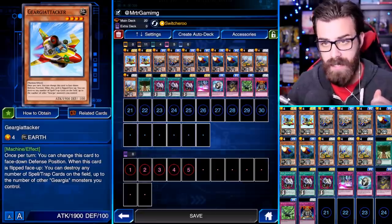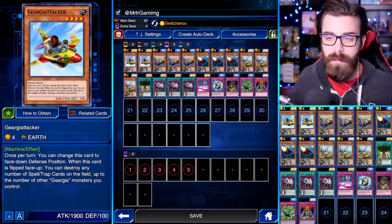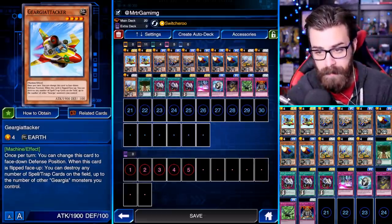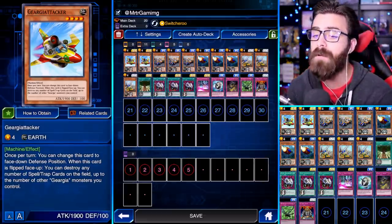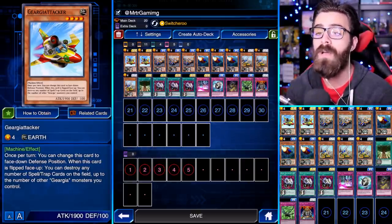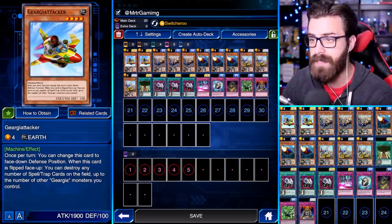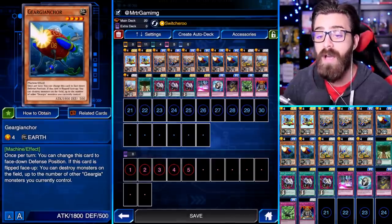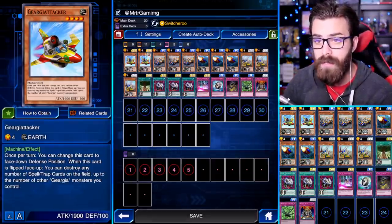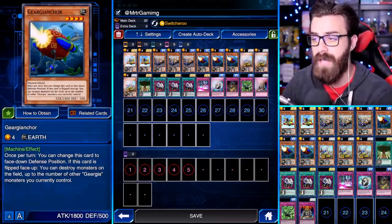This is gonna be focusing on the Gear Gear cards — I'm just gonna call them by their other names. This is the Attacker; two of these in this deck. Once per turn you can change a card face down, and when this card is face up you can destroy any number of spell/trap cards on the field up to the number of Gear Gear monsters you control. That's basically what Gear Gears do — the Anchor does the same thing except it destroys monsters.